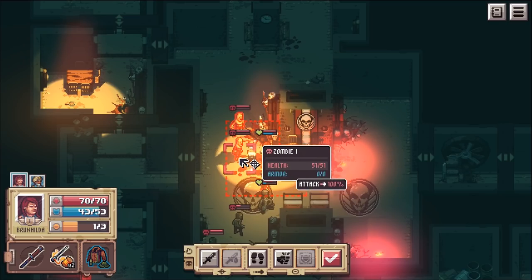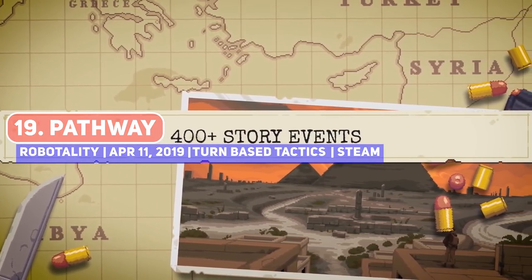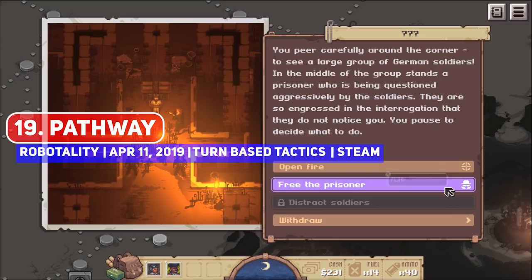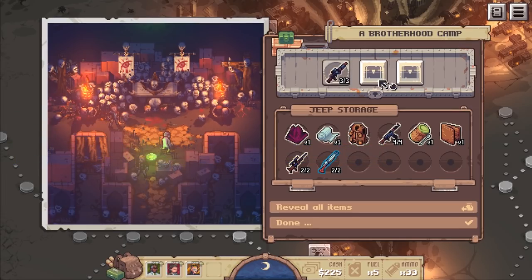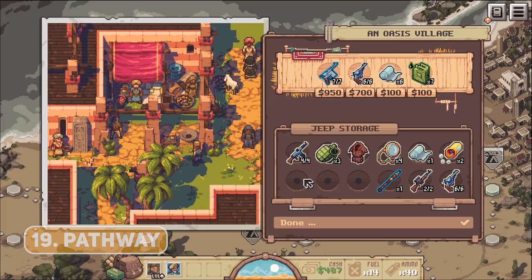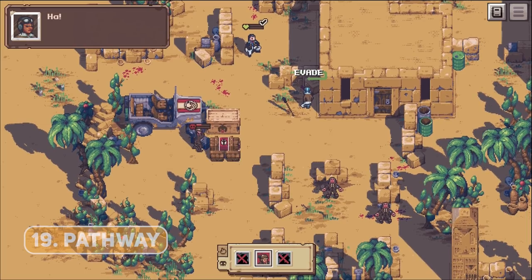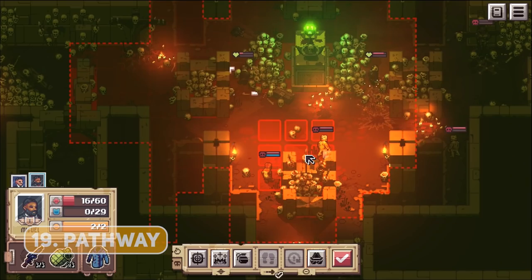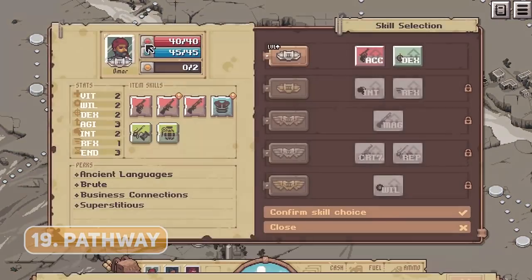The Indiana Jones simulator Pathway released to a mixed reception initially, but the developers have been working on it, taking into account player feedback and rebalancing and patching the game. They released a significant update late last year and even added a hardcore mode in February, so it's certainly worth another look if you gave up the first time around.